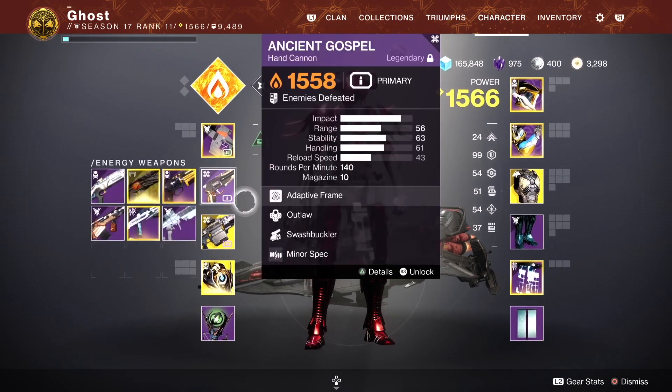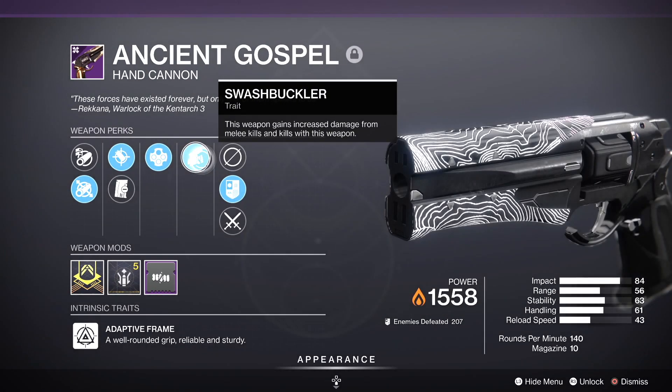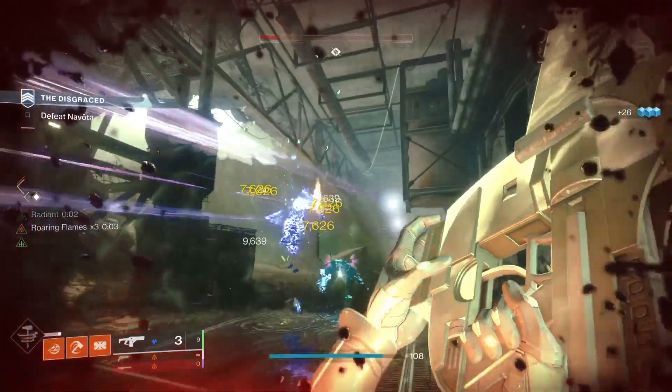I use a weapon that has Swashbuckler because it synergizes with our melee build. The hammer is a hammer that can be thrown and picked back up for heals.